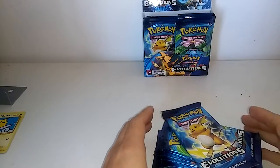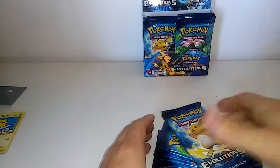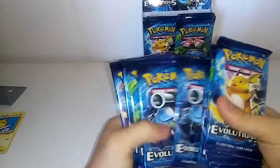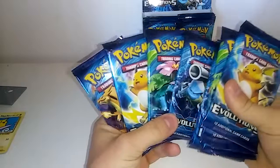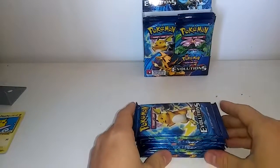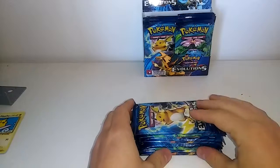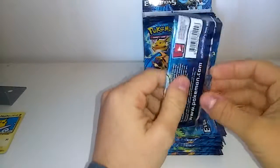Welcome to part 2 of this Evolutions booster box opening. I have chosen 10 packs for this part of the video, and as you can see we have all four different pack arts here. We will see if we get some lucky pulls — maybe the holo Charizard or some of the mega evolutions like Mega Blastoise, Mega Slowbro, or Mega Charizard.